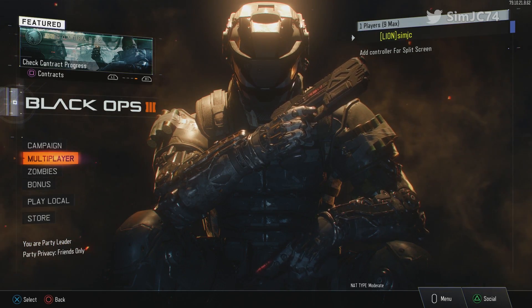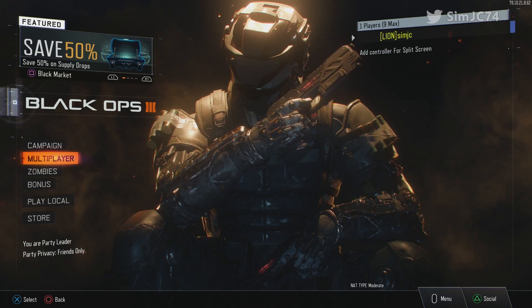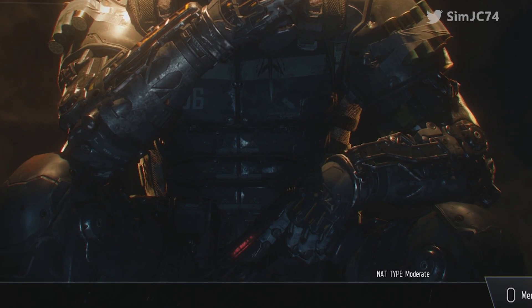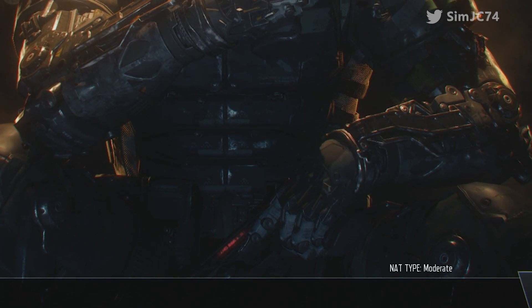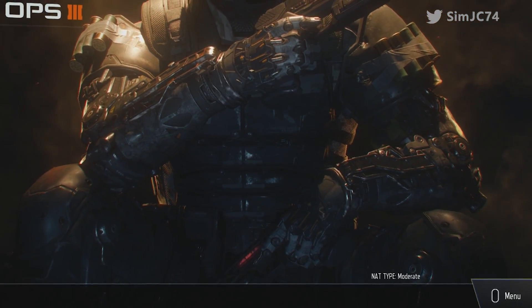Hello, Sim here. So, the PS4 has got a problem. It's a bit flaky when it comes to UPnP, which means you can't get an open NAT, regardless that you've got UPnP enabled on your router. You've powered off your PS4, you've powered off your modems and routers, and whatever you do, you still can't get an open NAT.